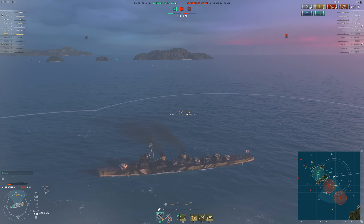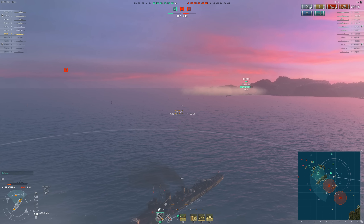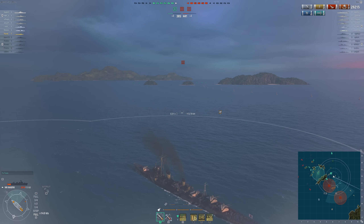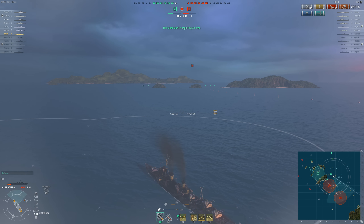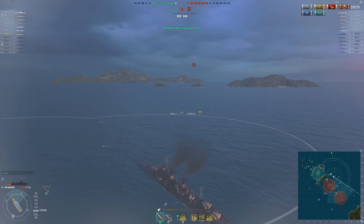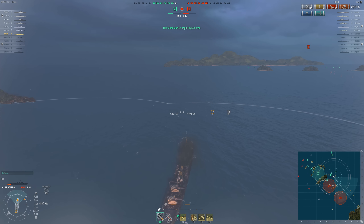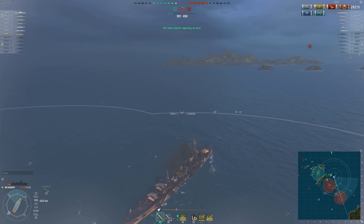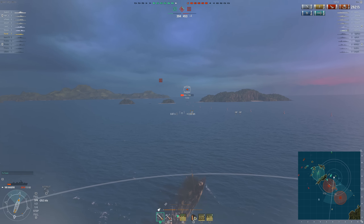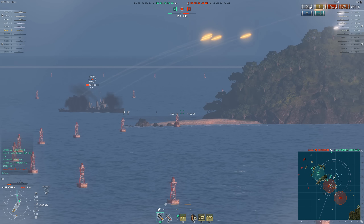Speaking of higher tiers, at tier 6 we actually have the old tier 7 and 8 destroyers — Hatsuharu and Fubuki. The first problem that new players to the tier will have: it's the Type 8 torpedo again. The stock torpedo on both of these girls is the Type 8 Mod 1 with that 6km range. This was bad enough on Mutsuki with her 6km camo detection, but now it's even more relevant to the stock Fubuki and Hatsuharu — because Fubuki's camo detection is 6.8km, Hatsuharu's is 6.5km.